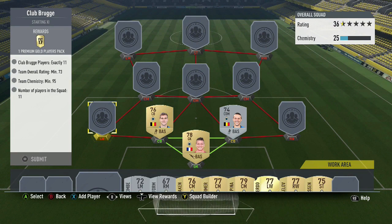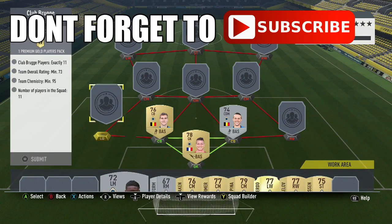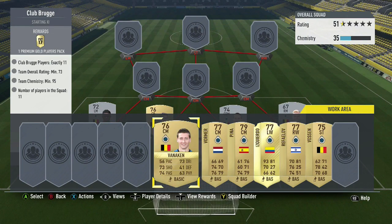The left back is extinct — you can't even get a left back on Club Brogue right now. So we got a left winger, converted him from left wing to left mid for 200 coins with a position change card, and put him there. Same for Storm at right wing — bought him as a right winger, transferred him to right mid for 200 coins, and put him at right back.